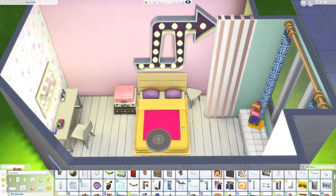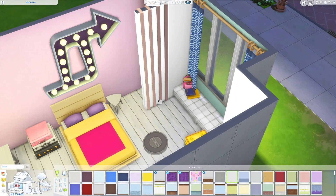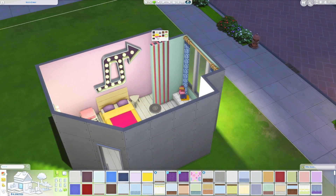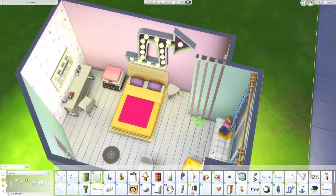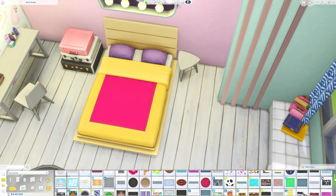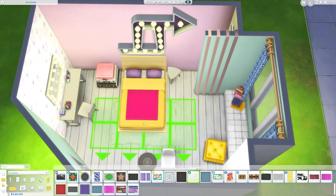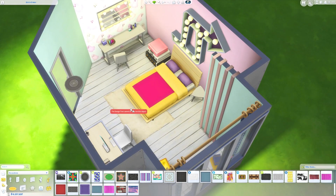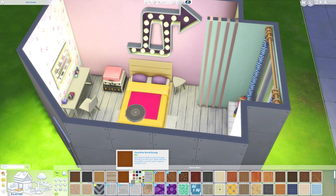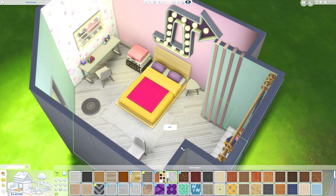Colour palettes are a really good way to make sure that your builds are cohesive and look good. If all the colours go together, it looks good — you can kind of forgive the different types of furniture going together if the colours look good. And yet again I'm using that lovely rug from City Living. What did we do without that fluffy white rug? Used CC, duh.